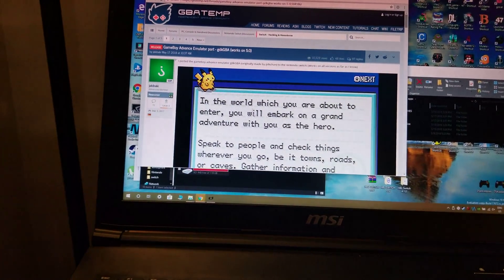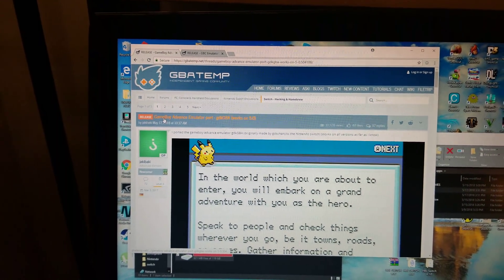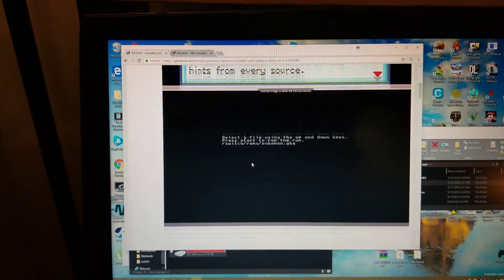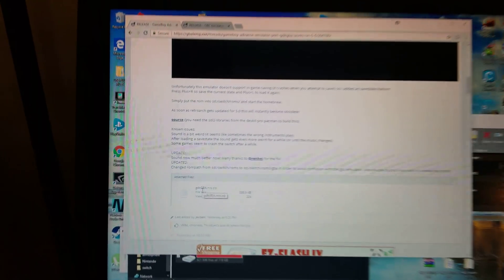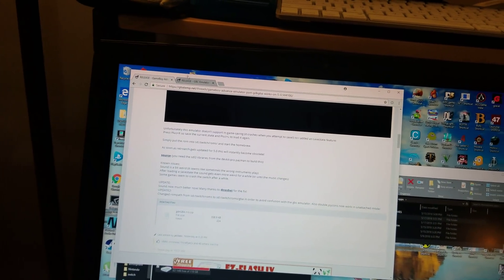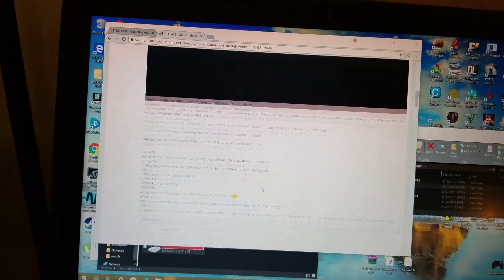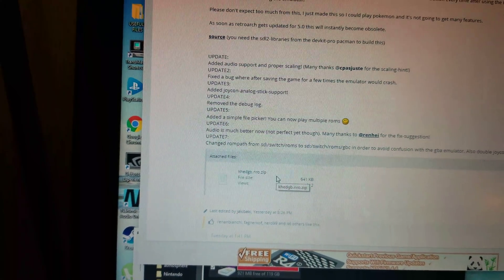What you're going to want to do is go to both websites in the description. On the first website, the Game Boy Advance emulator port — scroll down a little bit and download the gdk-gba.nro.zip. You'll have to extract that file, and the NRO file within it is what you need for the emulator. For the Game Boy Color, that's the khedgb.nro.zip — extract that and the NRO file inside is what you'll need.